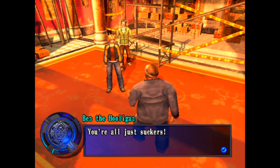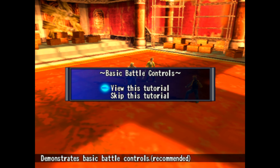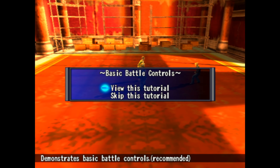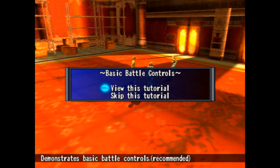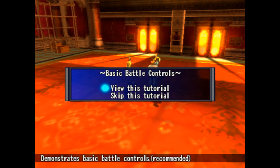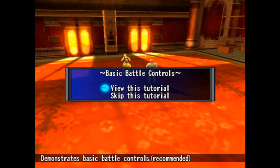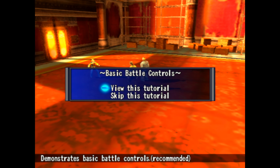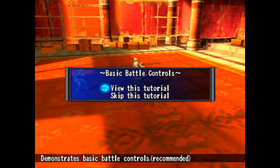The hooligan dismisses the detective, calling both journalists and detectives 'suckers.' Battle begins. The narrator mentions he'll let the tutorials play out, noting the gameplay is mostly the same as before but with some balancing changes. A series of battle tutorials will cover the basics in this dungeon. He also praises the battle theme as one of his favorites.